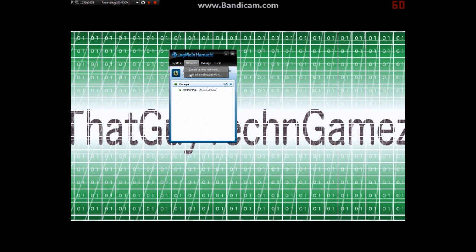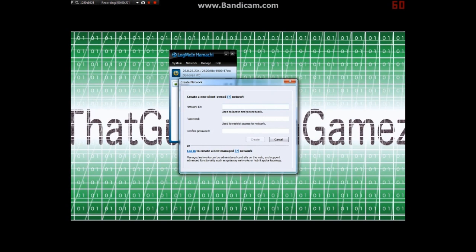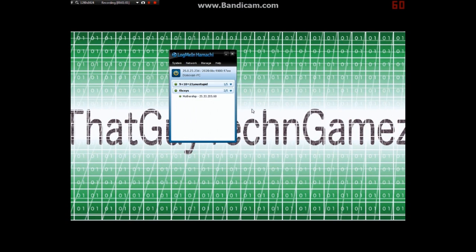To create a new network — if you've seen my Terraria server video you already know this — you go right here, put in the network ID, password, confirm it, and create it. I tried a name but it was taken, so I went with '9 plus 10 equals 21 you stupid' as the network name.